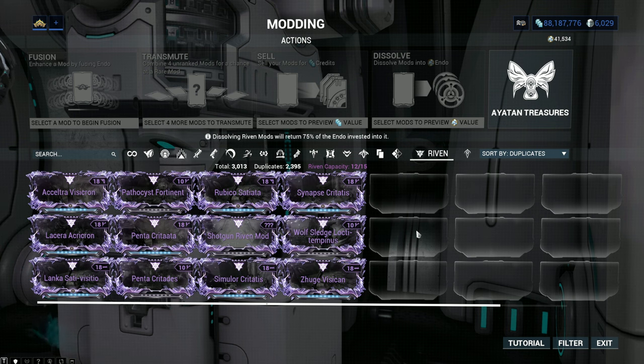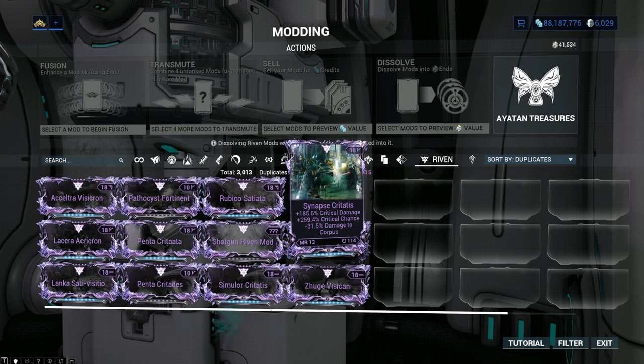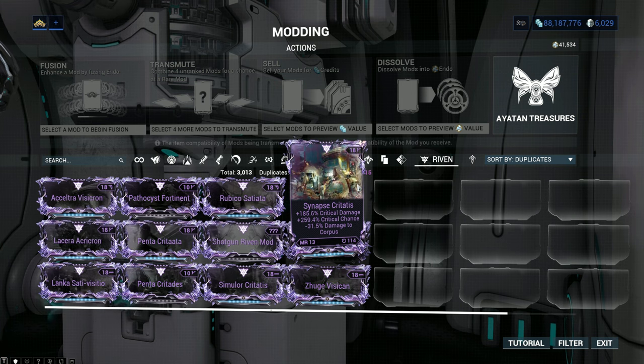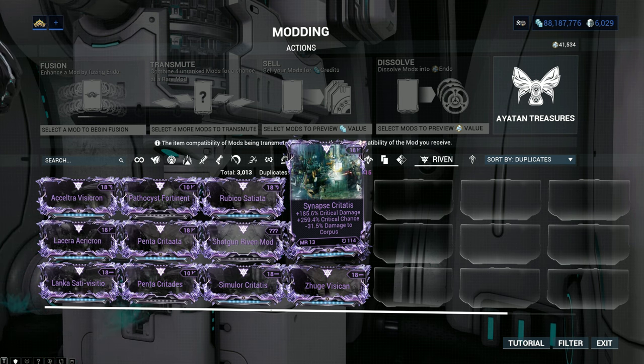Why would you want a minus effect? Why not a triple positive? Well, a triple positive Riven will give lower damage stats than a double positive single negative, because that single negative will actually make the double positive even stronger. A good example of this is my Synapse Riven, where my negative Corpus damage — which isn't a big deal — will make my crit damage and crit chance even better. As you can see on the bottom right of these Rivens, this one has been rolled 114 different times. Yes, it can take a really long time to get these Rivens to the state where you want them. It's all a game of luck.